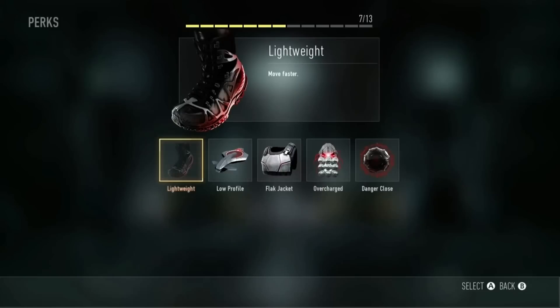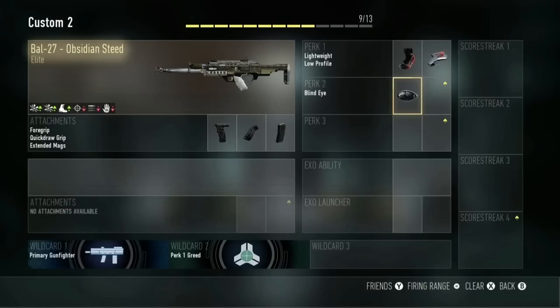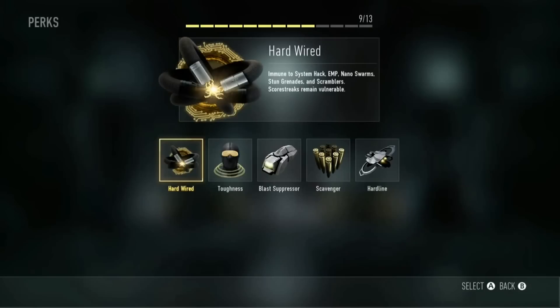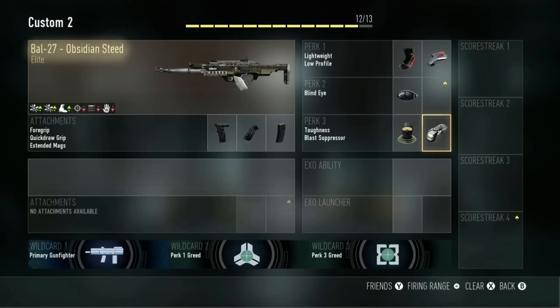For perks, you want Lightweight and Low Profile so you can move quicker and UAVs don't spot you. You want Blind Eye so all scorestreaks can't see you — Blind Eye partnered with Low Profile is great. In the Perk 3 slot you want Toughness so you win more gunfights due to less flinch, and Blast Suppressor to keep yourself off the minimap.